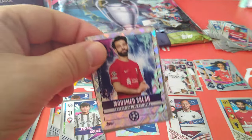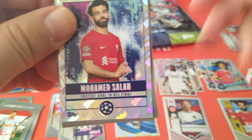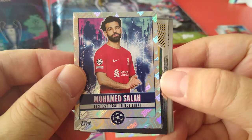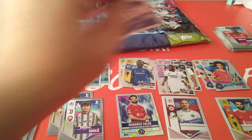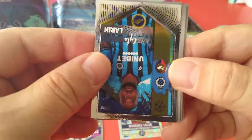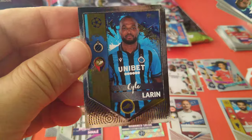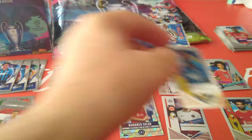Right off the bat, another Mo Salah — this one is for the stats at the end of the book. Fastest goal in UEFA Champions League final — so this is another subset. And the shiny is Alarin for Club Brugge. He goes with Mo Salah in the shinies pile.